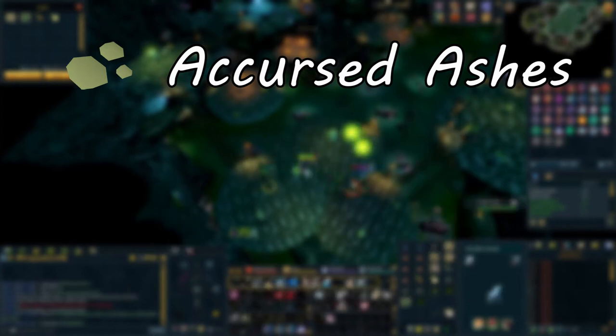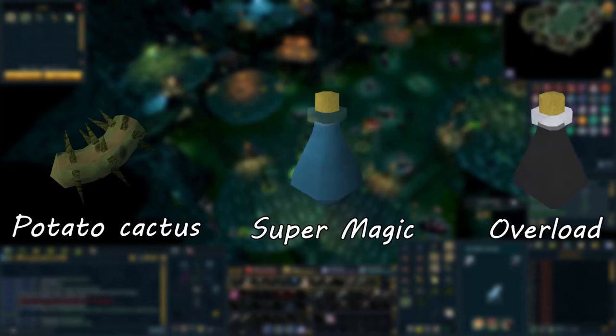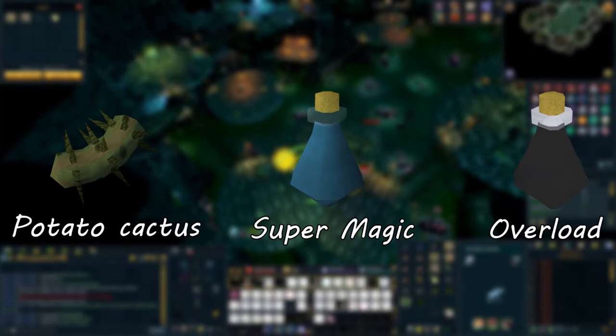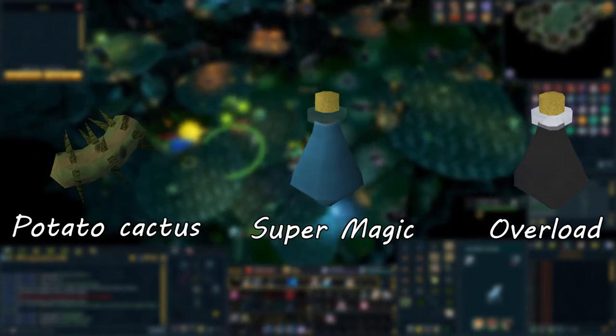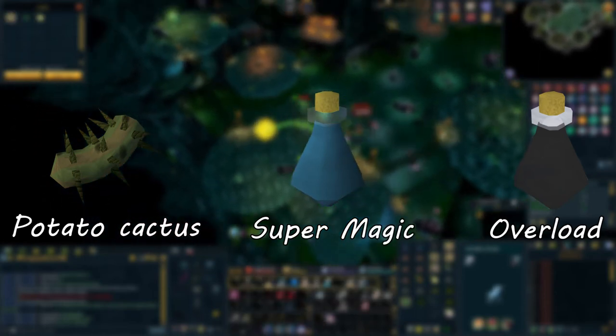The second drop we're after is Potato Cactus. Potato Cacti are used to make super magic potions, which are needed to make overloads. If you PVM, I don't need to tell you how essential overloads are for bossing. Aside from these two, Fungal Magi also drop other useful herb and resource drops such as Limpwurt Roots, Snape Grass, and various herbs and seeds, which are quite valuable and can be sold for a very nice sum of GP.